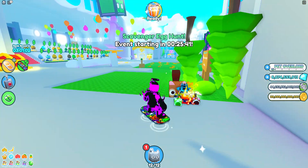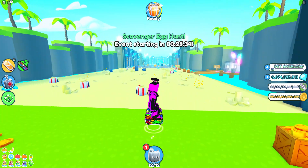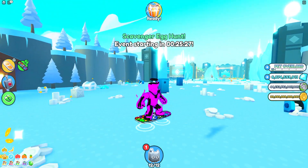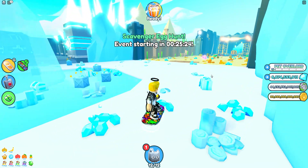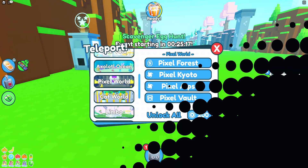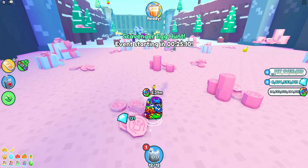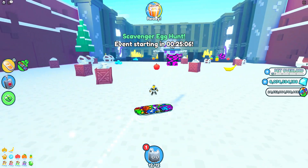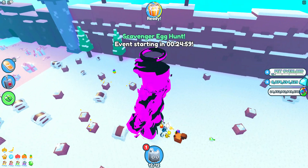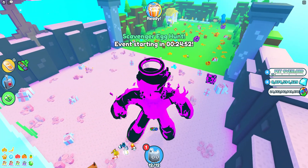Everything looks ruined — it looks like somebody came into the game and just messed everything up. We don't need healthy fruits anymore, we need error chests but I can't find any. Let's go to Pixel World, there has to be something. Yeah, I already see one — let's break it. I turned huge! I'm glitched inside of the map. Oh my gosh, you actually can't see anything. My hoverboard is so tiny.